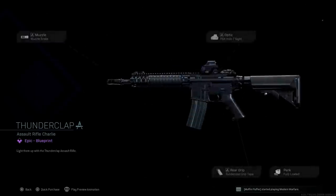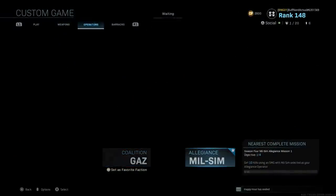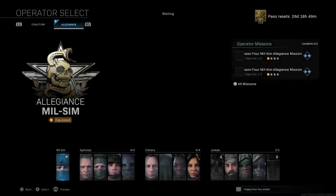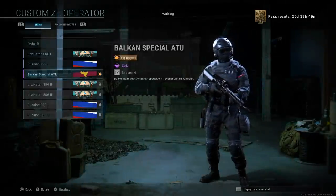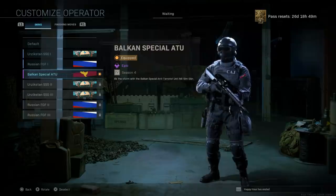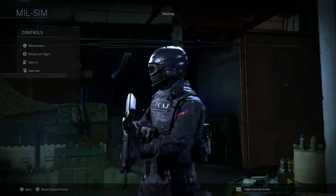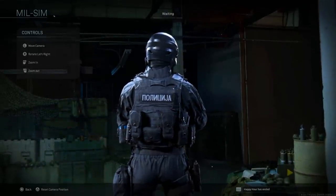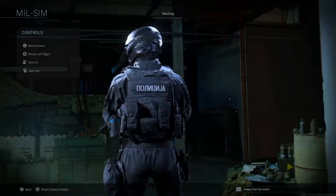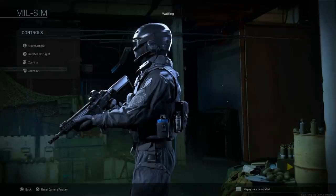Now let's look at the milsim operator itself. This is a new operator added to the base operator roster for the Allegiance coalition faction. The Balkan Special ATU is based on the Serbian police force Special Anti-Terrorist Unit. Viewing him, he's a really nice operator - he's got his plate carrier, and on the back it says 'police.' He's also got what looks like tear gas or stun grenades on his left-hand side.